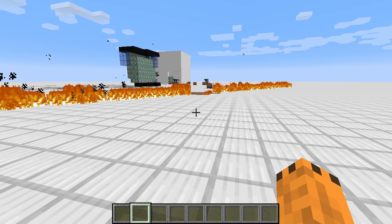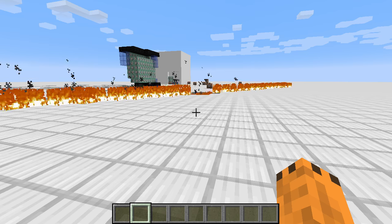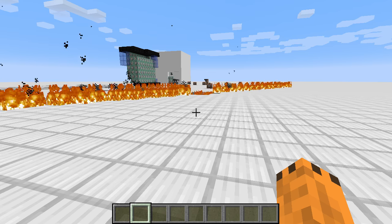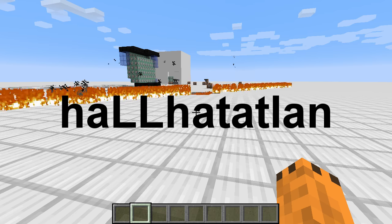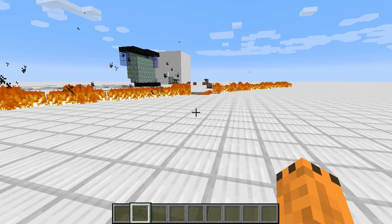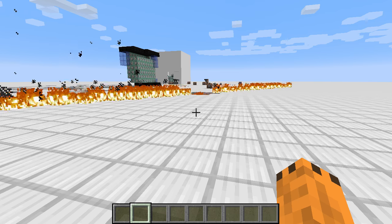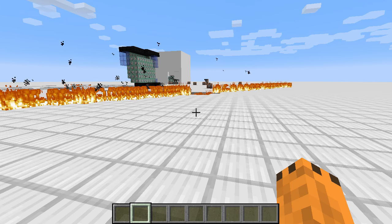Én ezt éppen nyomónapokkal szoktam megoldani. Mutattam egy korábbi videóban, hogy hogyan lehet egy resource packből elérni azt, hogy láthatatlan és hallhatatlan legyen. De erre természetesen van parancs: lehet azt tesztelni, hogy milyen blokk van a játékos alatt, és ennek függvényében lefuttatni egy parancsot. Ehhez elég egyetlen egy parancs, az execute, az tud ilyet magában, hogy blokkot is tesztel.